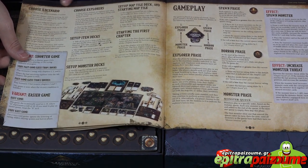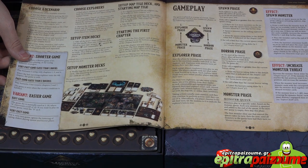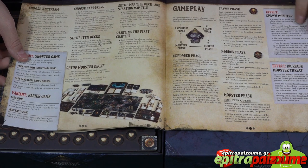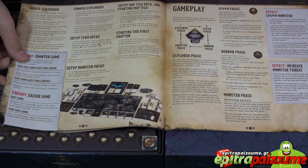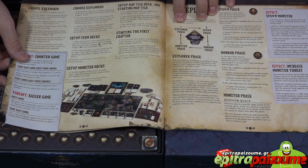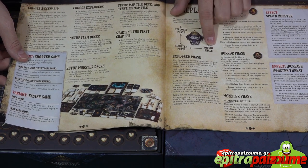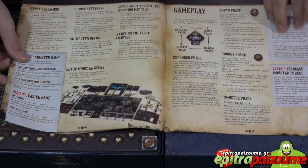We choose a scenario, choose explorers, set up the item deck, then set up the monster deck, and do different things the scenario instructs us to do. Then we go to the simplified main breakdown of the phases: the explorer phase, the spawn phase, the horror phase, and then the master's phase — with a bit more detail on each of those phases.